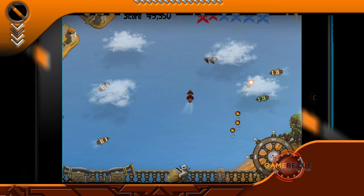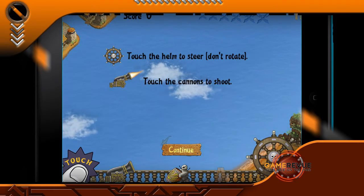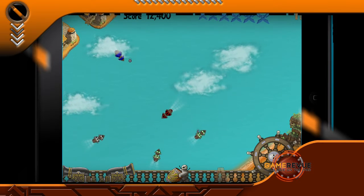The controls are simple enough. Steering is controlled by tapping a virtual helm on the bottom right of the screen, and you fire your cannons by tapping either the left or right cannon icon, shooting from that side of the ship accordingly.